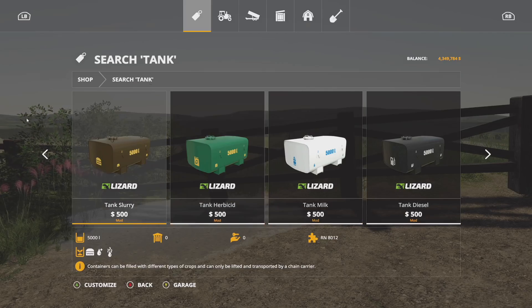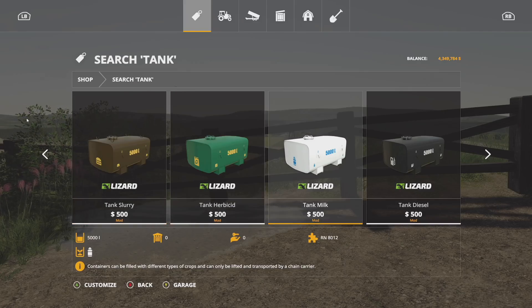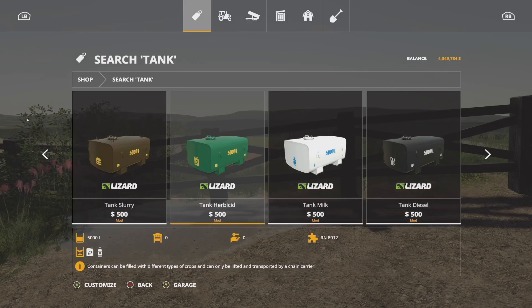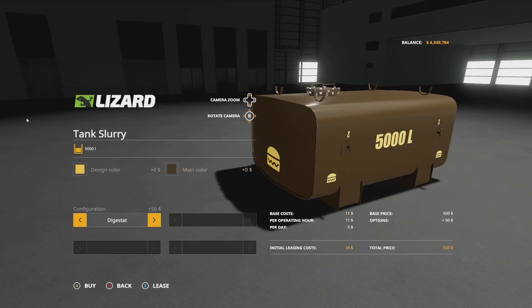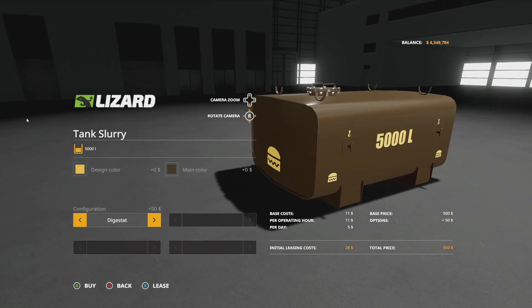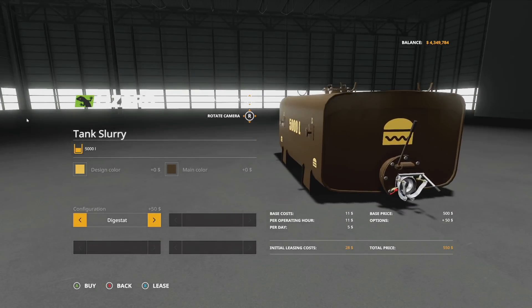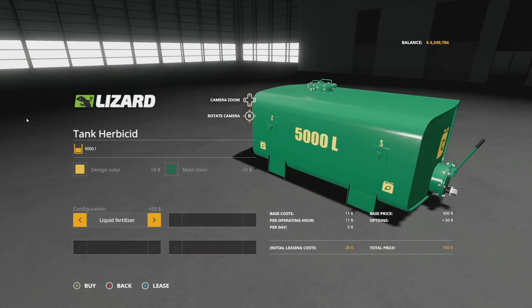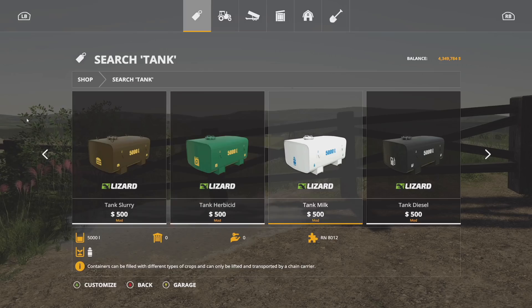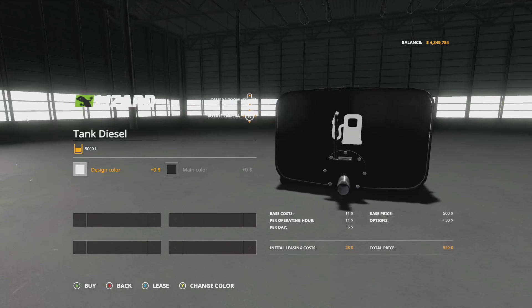The four tanks each have a 5,000 liter capacity and are priced at 500 each in-game. You have a slurry tank, herbicide, milk, and diesel. The design color lets you display water, slurry, or digestate on the tank. On PC with the manure system, water is automatically added to all slurry tanks. Slurry and herbicide use different hoses, which is actually shown here, and milk and diesel are set up the same way.